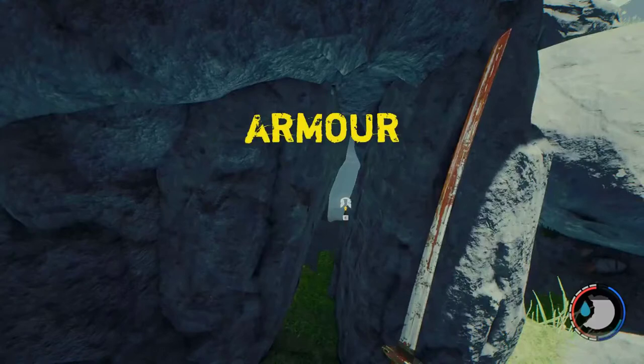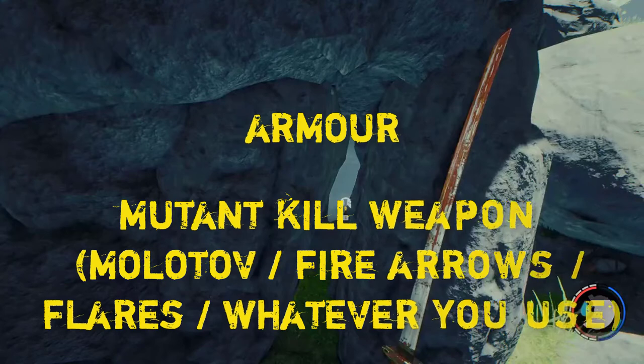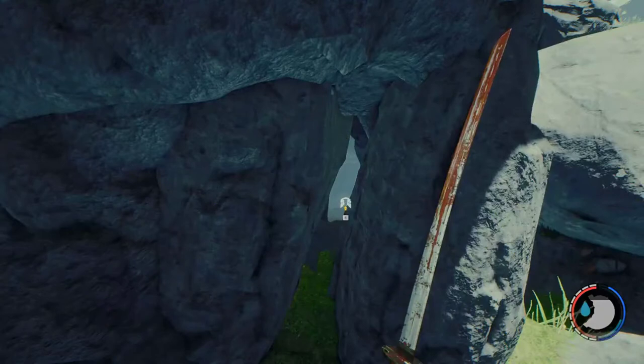You're also going to need armor because we're fighting mutants, cannibals and babies. Whatever your tactic is for taking on mutants — some people use molotovs, some people use fire arrows, some people use the flare gun — make sure you have plenty of what you use. For me to get the modern bow I took on an armsy, I took on a Virginia and I narrowly missed taking on a second Virginia, so you may have to take on three mutants. This is not an easy weapon to get — not like getting the katana. You're going to have to fight your way to get it, but it's certainly achievable. All you have to be is prepared.